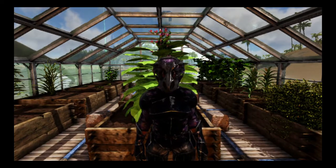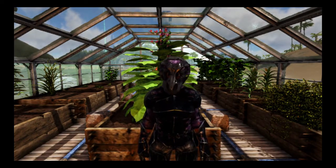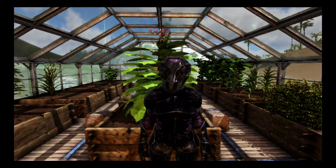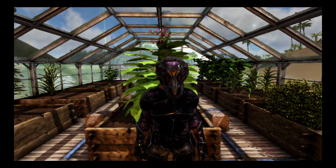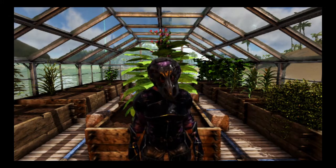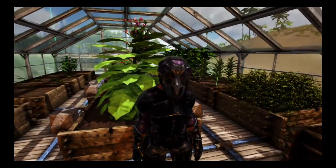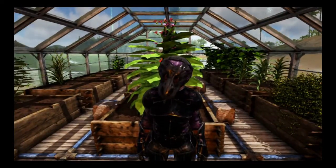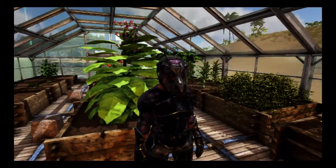Now we're here in the greenhouse and as a correction from last episode I think I said there were 12 or 13 crops, but there actually are 14 total crops which are new to Primitive Plus. I'm going to go through each one of these now. 13 of them are here in the greenhouse but the 14th one, which is soybeans, ran out of room so it's in a different location. I'll show you what each crop looks like as well as what the plant inside looks like.